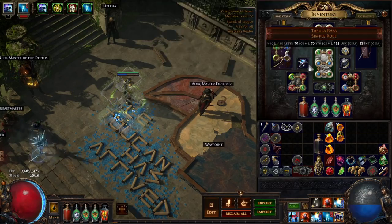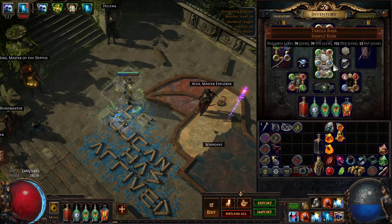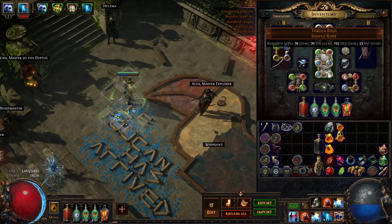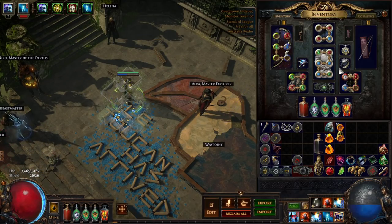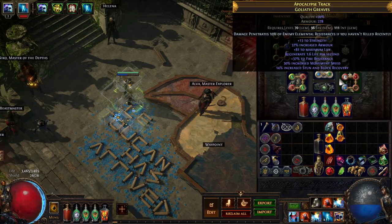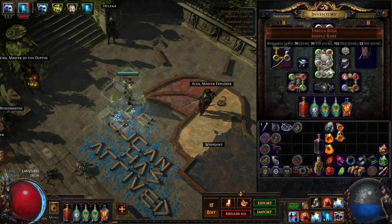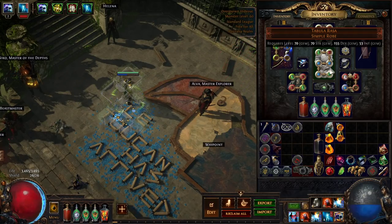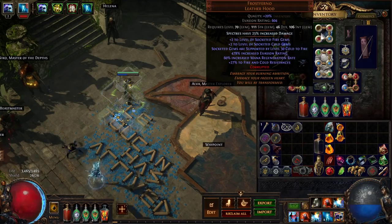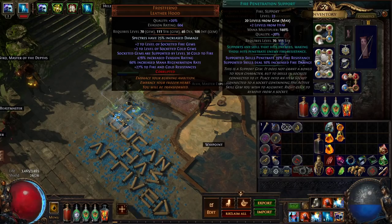From a chest perspective, if you can get a six-linked bow, ditch the Tabula and go for a defensive chest. You could even use Kaom's Heart since you won't need many links in your chest. A six-link bow plus Kaom's Heart would give you a lot of survivability. Otherwise, plenty of other rare or unique armors will work fine.